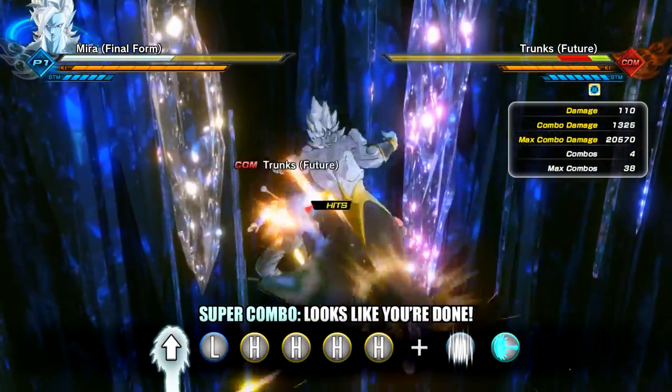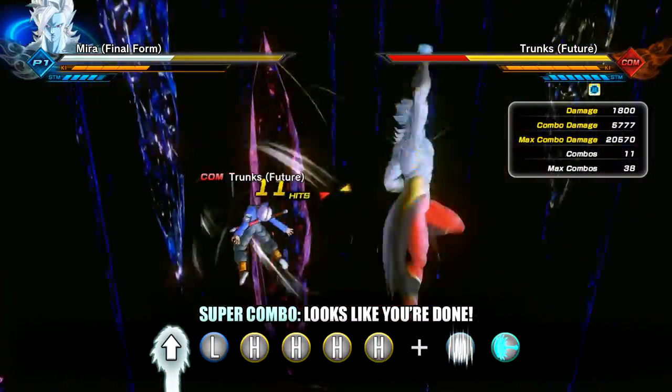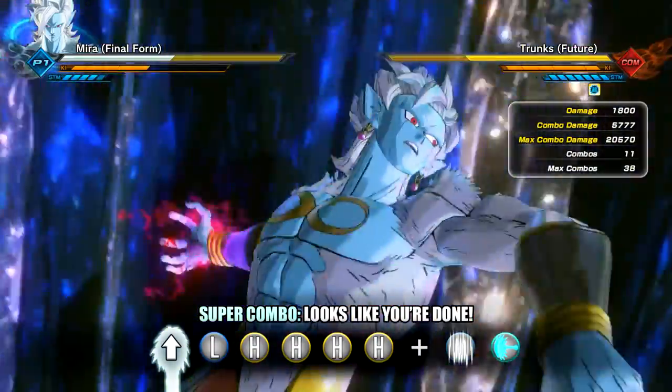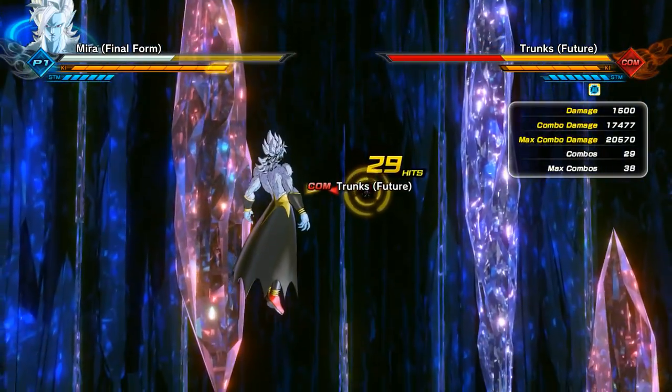Here is the third super damage combo called 'Looks Like You're Done,' which utilizes an extended combination into a vanishing Serious Bomb, which will do a ridiculous 17,477 damage.